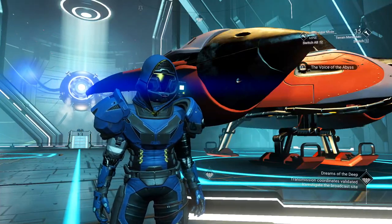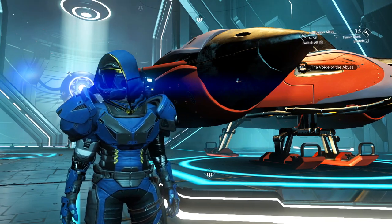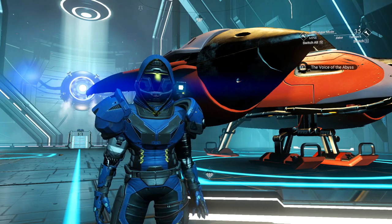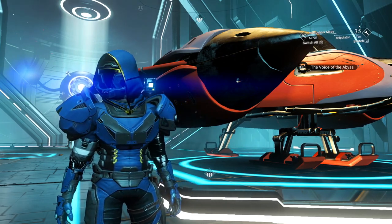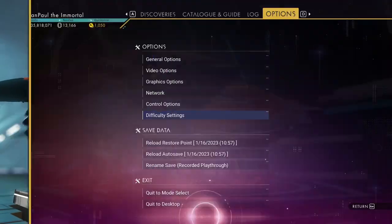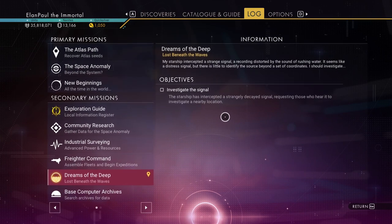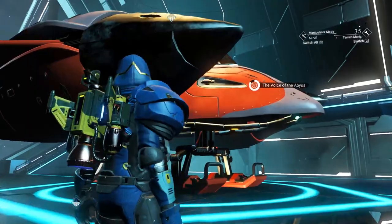Hello everybody, welcome back to No Man's Sky, your host Alon Paul. Today we're going to do Dreams of the Deep — we're going to go through the entire storyline on this one. I may do a little bit of clipping so you don't get bored with all the swimming. We acquire a bunch of things in this particular episode: we're going to investigate the signal and get our nautiline, which is our underwater submarine.